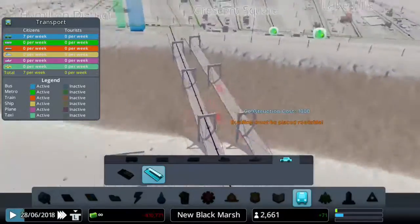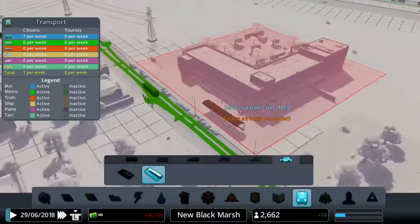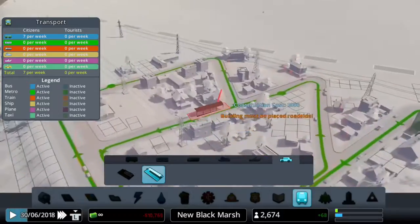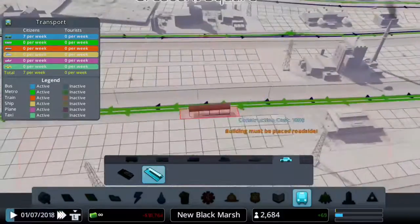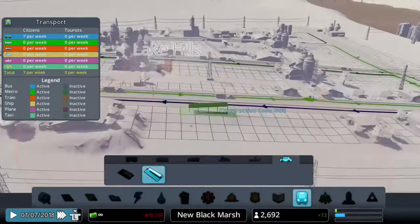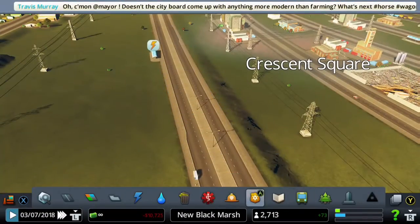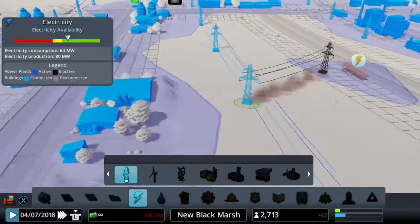We'll add taxi stands in each neighborhood and the industrial zone as well. Using public transport is really good as it reduces traffic jams by a lot. I'm thinking of using the free public transport policy to encourage more people to use it. I think we're going to go for an eco-friendly city, but if we do use industrial zones for oil and ore and stuff, that'll be out of the city away from the people. Let's connect a power line here.